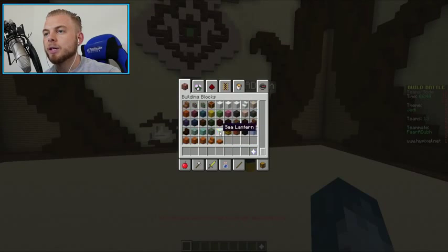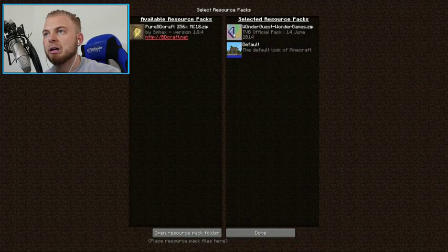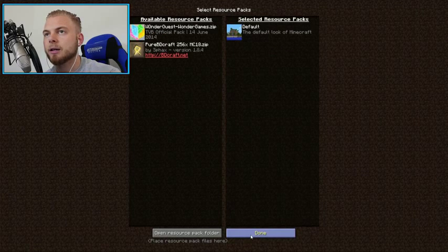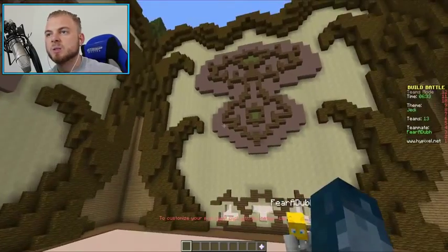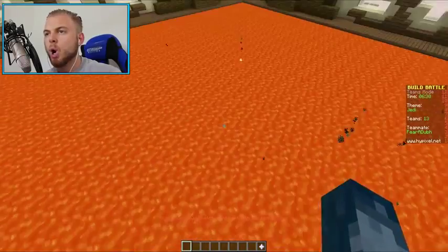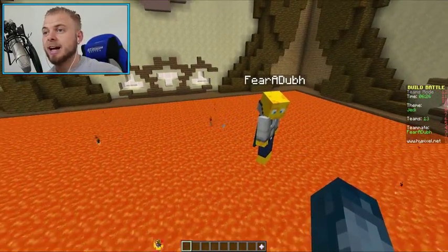Right, what are we doing? We're going to do Jedi. What type of floor should we have? Should we do lava? Like in the scene when he's fighting Darth Vader and he's all in lava and stuff. And there's just chaos everywhere.